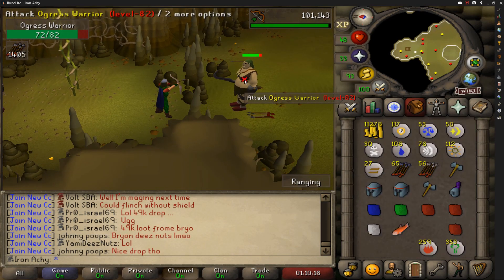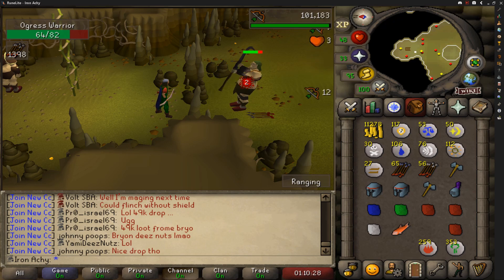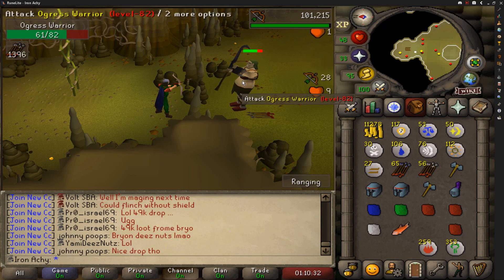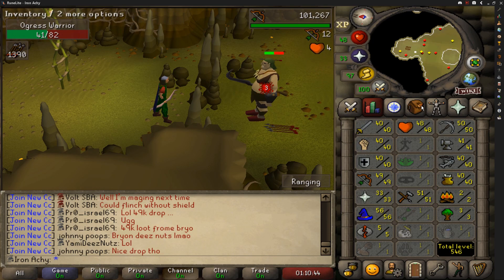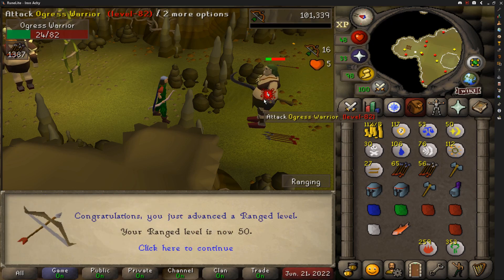Here we go — 50 range coming in hot. Just look at that inventory: all those law runes, and we got two rune battle axes, another rune full helm, two rune med helms. Holy crap. Those rubies are going to be super useful later on too. Very nice drops — going to be very useful for smithing later on. We also get a little bit of crafting experience, getting closer to that power amulet. That big 50 range — let's go! If we remember we could wear blue d'hide, but we're sticking free to play.